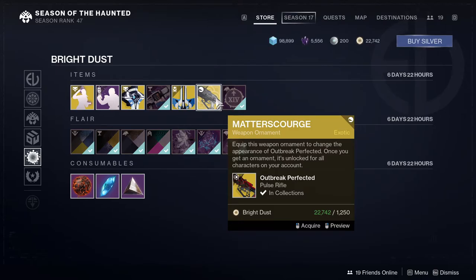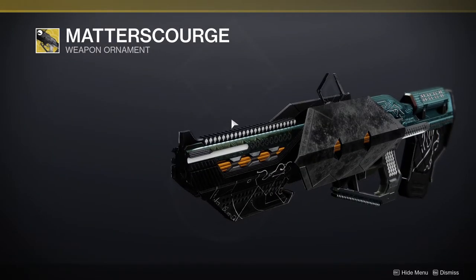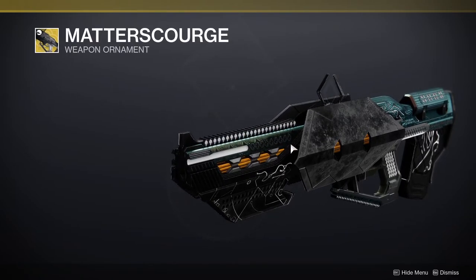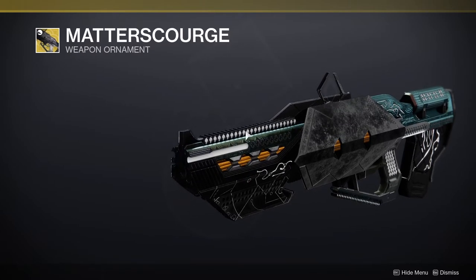For the bottom stuff, we have Matter Scourge, which is basically just a shader. Oh — this is from the Season of the Arrivals, that's cool. I'm still not going to get it, but that's cool.